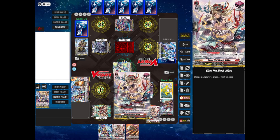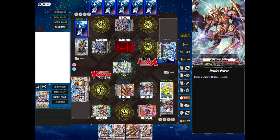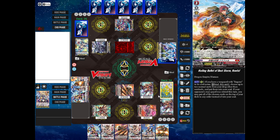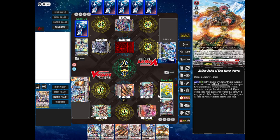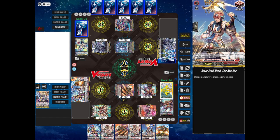I still get to perform Twin Drive. Check one: a front trigger — power to Elect Blow. Check two: a draw trigger — power to Elect Blow and I draw. Now Elect Blow Dragon will attack Phantom Blaster Dragon for 40,000 power. My opponent's going to go with no guard on that. Damage check is Fasado. I end my turn, boosts go away.